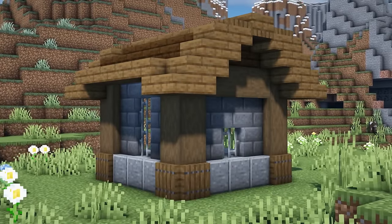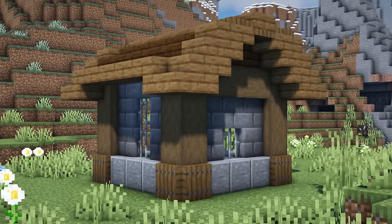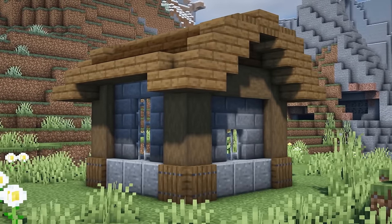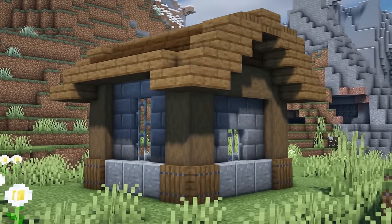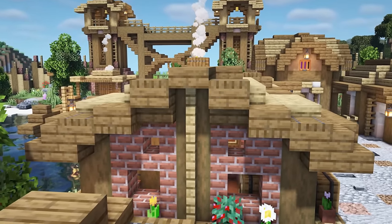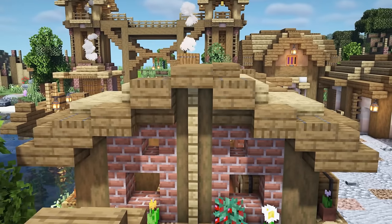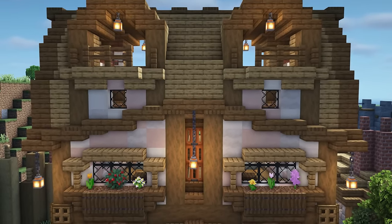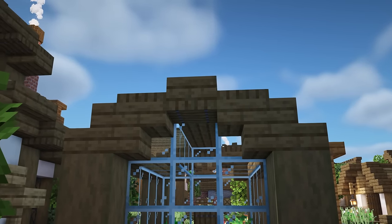If you use some trapdoors to surround the bottom block of a corner pillar, it can make it seem more sturdy and structurally sound — plus it's an added bit of detail that usually looks pretty good. Another use of trapdoors is that they are great for roof outlines, in particular spruce and dark oak. By adding them next to your slabs and stairs, you can get a much more gradual slope to your roof, even on a smaller scale.